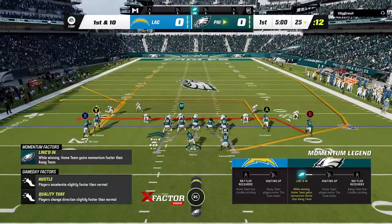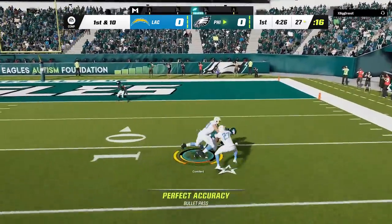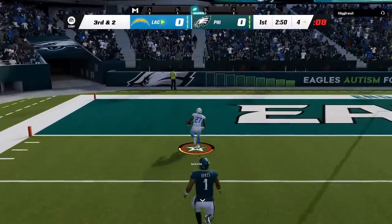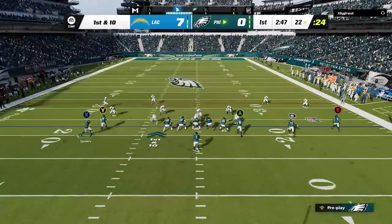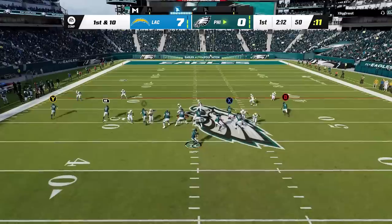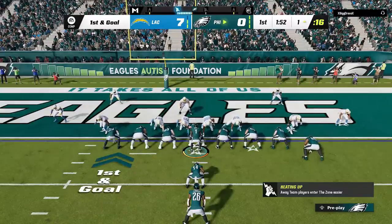On the first play, I see my opponent is in a cover one man with no safety help, so I take a shot right away. After that I dink and dunk to get closer to the end zone, but once I get inside the 5 yard line I make a bad read and he gets a quick 7-0 lead. Since he's still in man coverage, I switch to my Gun-Empty Y Saint offense with the Saints corner play, getting right past the cover one and cover zero. I make a zig route adjustment for a long catch-and-run, then punch it in with a quarterback sneak to tie it up.